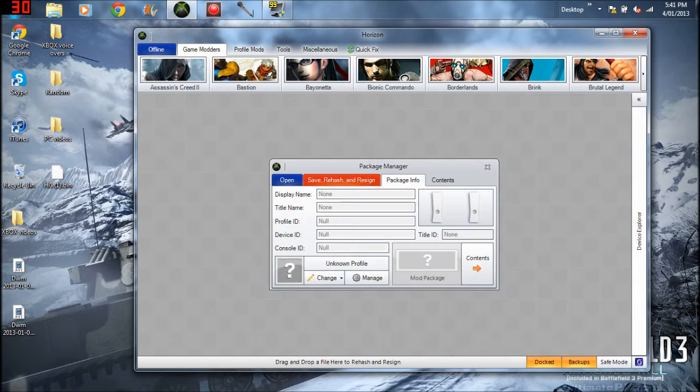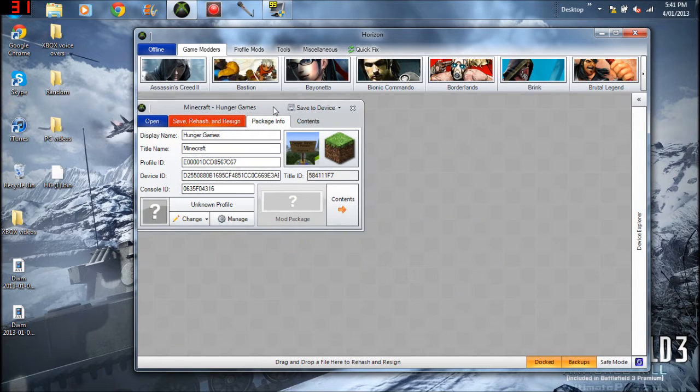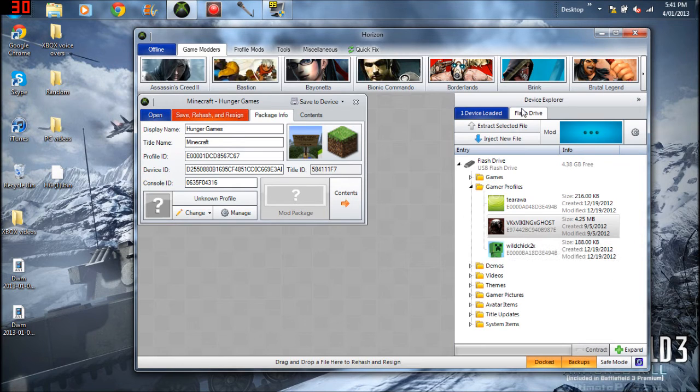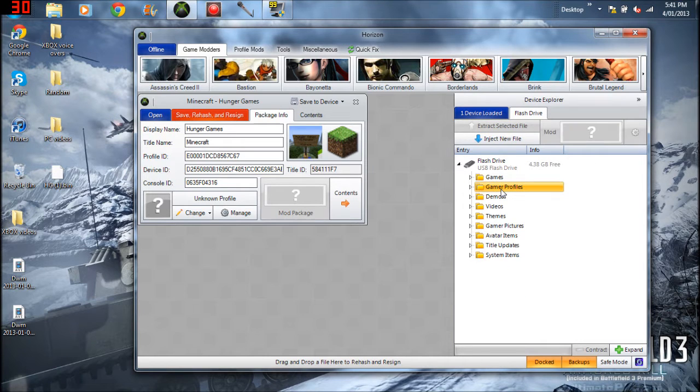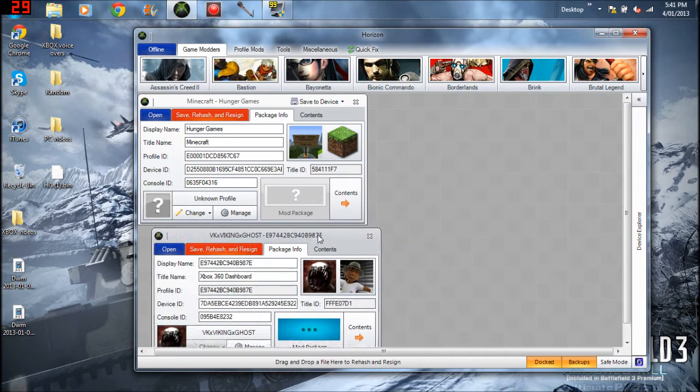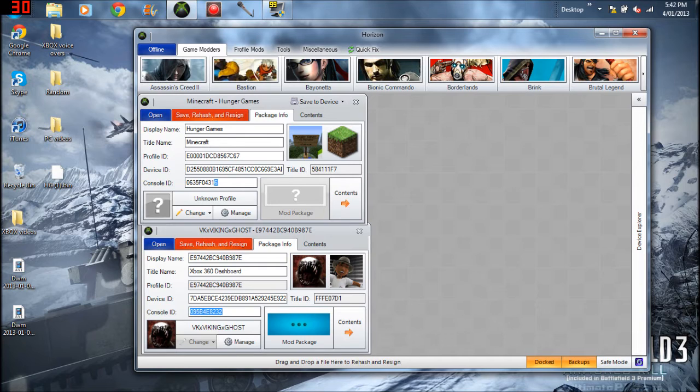First, drag and drop the map that you want into Horizon, then click over to Device Explorer which is on the right side and open it up. There should be gamer profiles — open it and get your gamer tag out. You want to copy and paste nearly everything. Leave the title name and the display name, and leave the title ID.